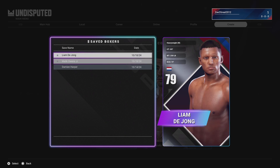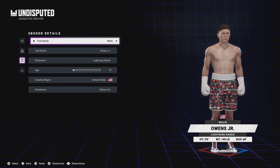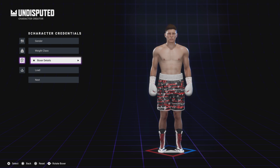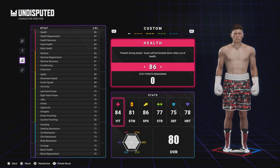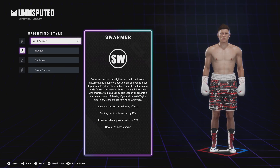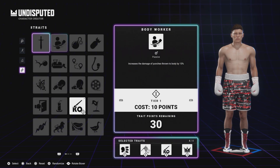First off, we're going to start with Malik Owens Jr. from Edison, New Jersey — also known by his nickname 'Lightning Hands.' This is his build; he is lightning in a bottle, hence his nickname. You can see his stats there — you can create him on your own if you'd like. He is an orthodox fighter, a swarmer, with great health and great traits.